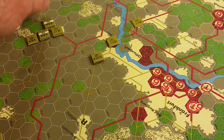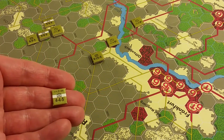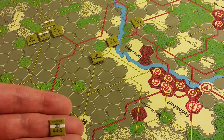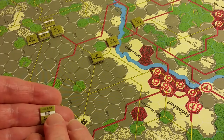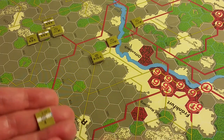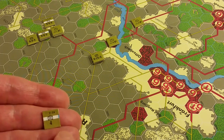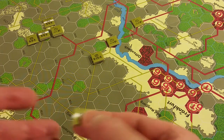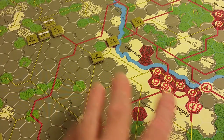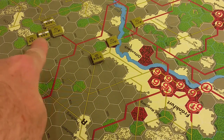The numbers on the front of this Mechanized Infantry Battalion read 4-4-5. When this unit is done activating it will be flipped over to its back side, showing only its defensive factor. Gone is its movement factor because it can't move again this turn, and gone is its attack factor because it can't attack again this turn. So scanning the map, the 3rd Armored Division is still available for activation because they're not yet flipped over.